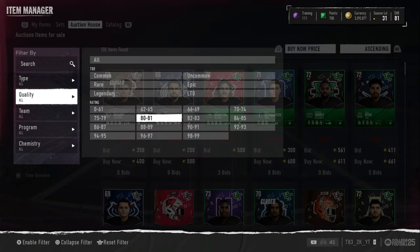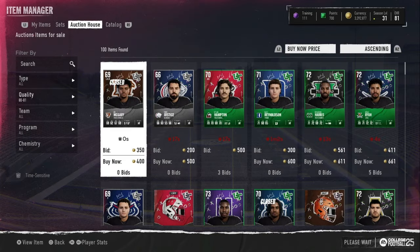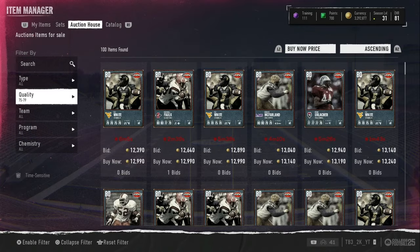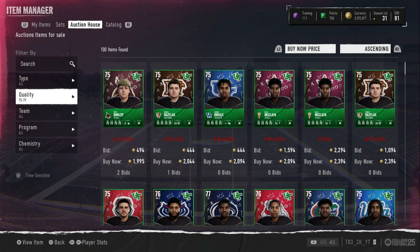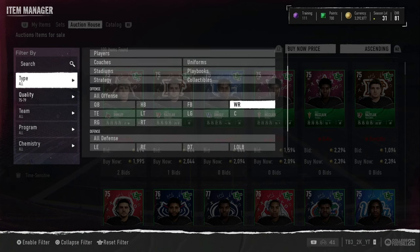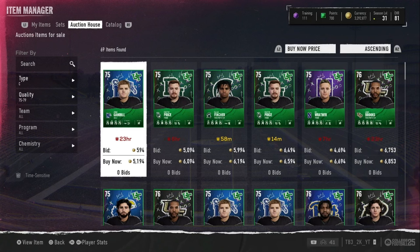Then, what do you want to be doing? I know this might sound really stupid, it might be very boring, but with 50k coins you're going to be flipping — most likely 75 to 79 overall players.